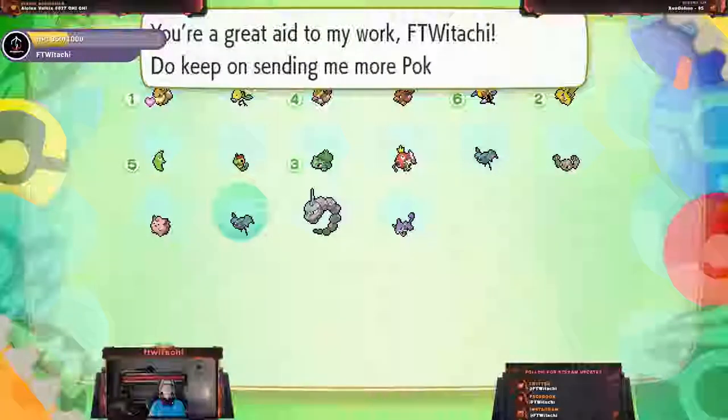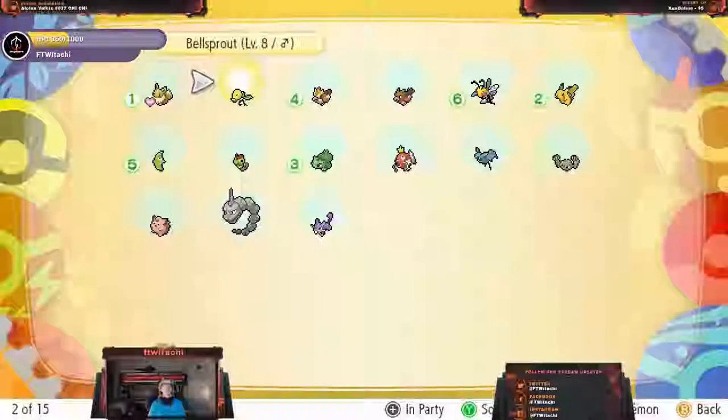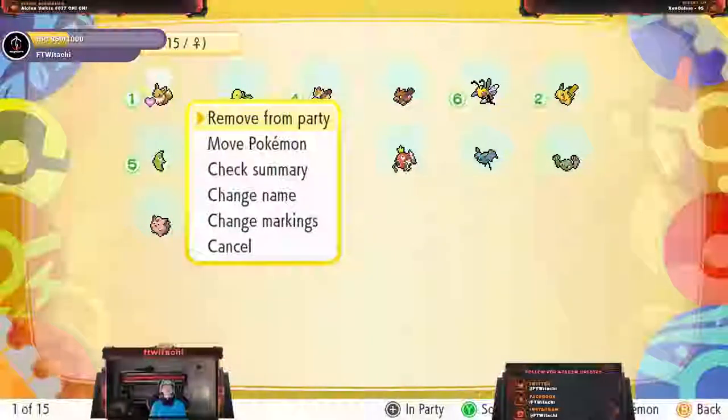Next up, we've got Onyx and Ferry, and that's pretty much it. So we've got 1, 2, 3, 4, 5, and 6. With that being done — move, check, change — that's pretty much it for now with the Pokemon.